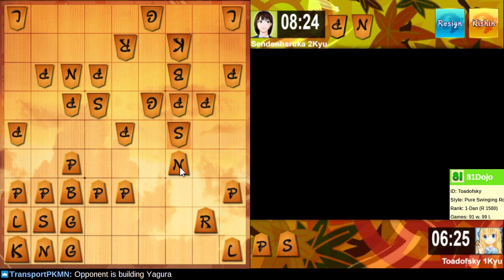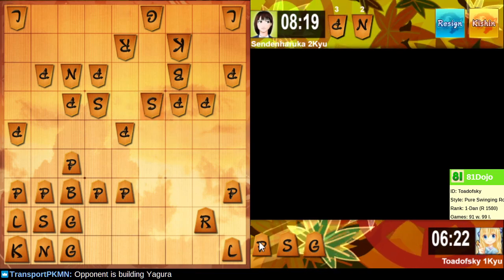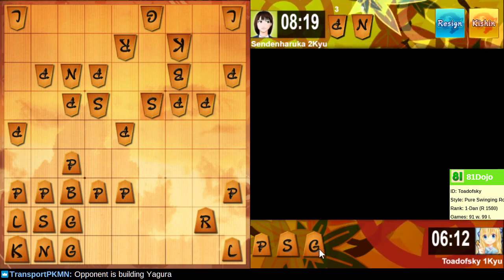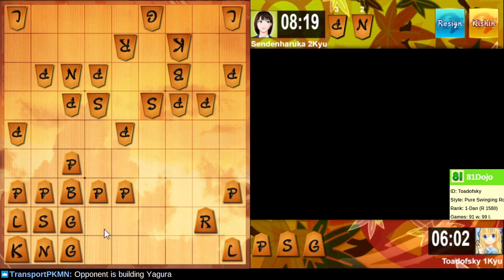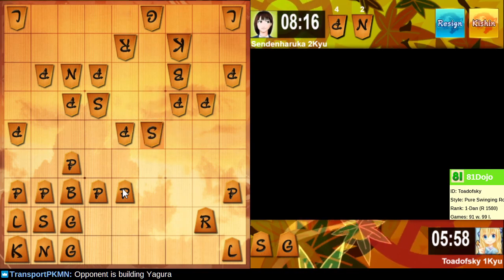The opponent doesn't want us just taking everything. I guess I could just take a gold. I have to settle for a gold. I'm out of knights — that's kind of unfortunate. It would be nice to have another attacking piece right about now. Here, take another pawn. Alright.